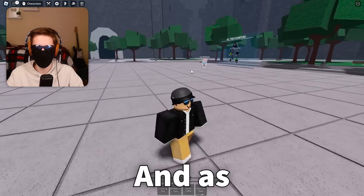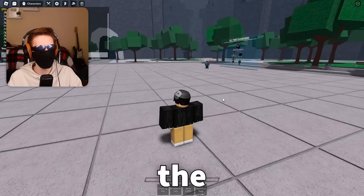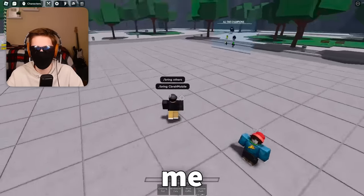My alt account just joined, and as you can see, it's right there. Now there's two commands that I can do. The first one is the slash bring command. So if I do slash bring and then the username of the other person, then as you can see, it brings them to me.